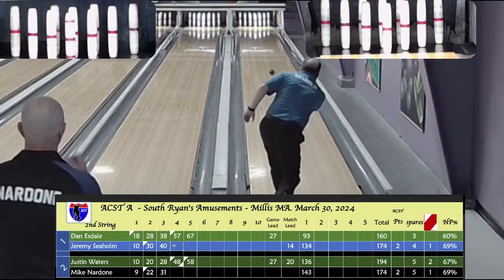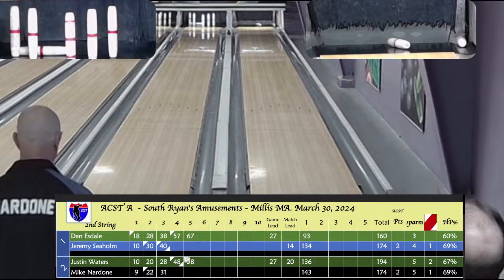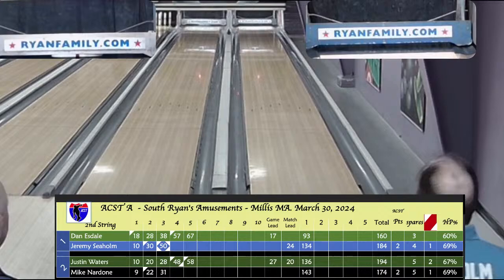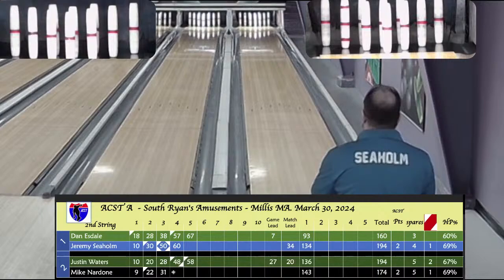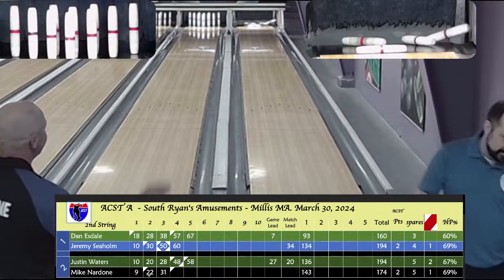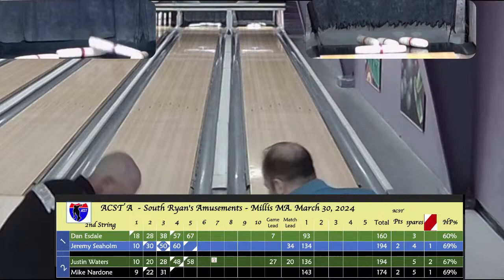Seholm was at 40 — that's a double, 2 strikes. Nardone with a beautiful spare on the 4th box, picked up that line of 3 and 2 on the left. Seholm is on a double strike, going for a triple. Triple strike! Unbelievable, Jeremy Seholm. Jeremy has a famous triple strike he did on that TV show — Channel 5 some years back. And there's a strike for Nardone — strike on spare. So Jeremy hit a triple and jumped so high he almost put his fist in the ceiling.